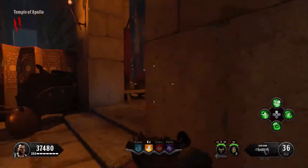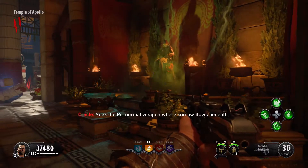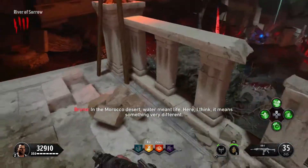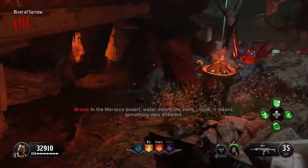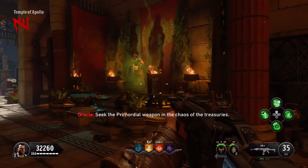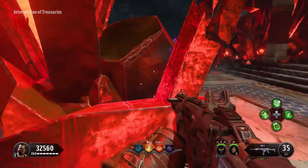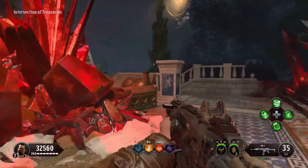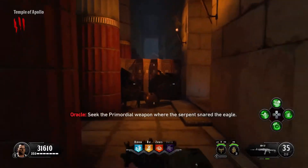The next hint is Where the Sorrow Flows Beneath, found in the underground section — it's just on the stairs on your left on the floor just by here. The next hint is the Chaos of the Treasuries, found in the Intersection of Treasuries area. This one will be inside a crystal, so you need to knife the crystal to pick up this Dormant Handle.